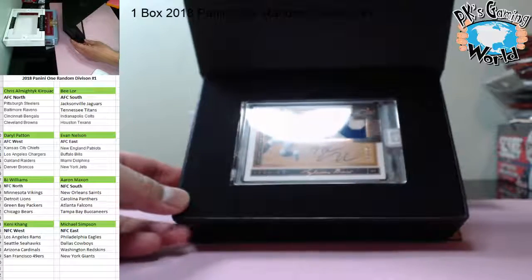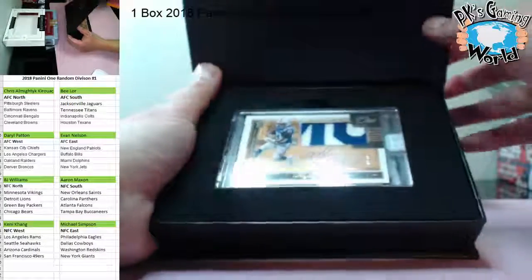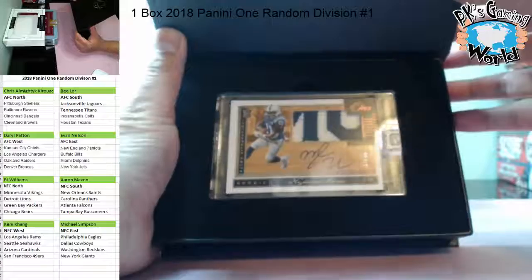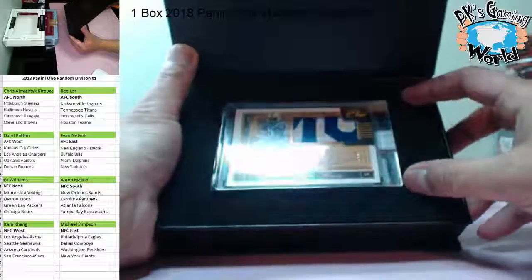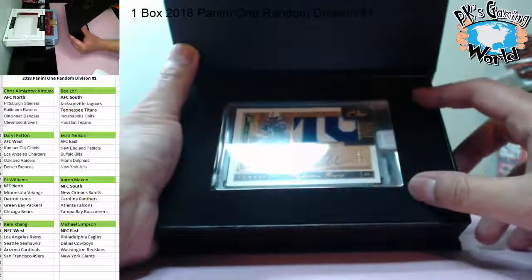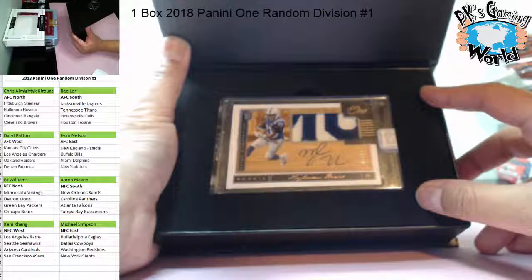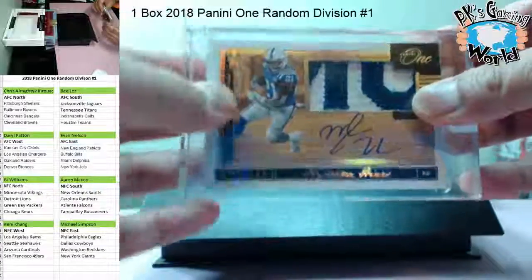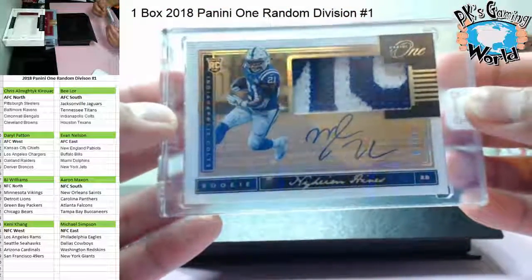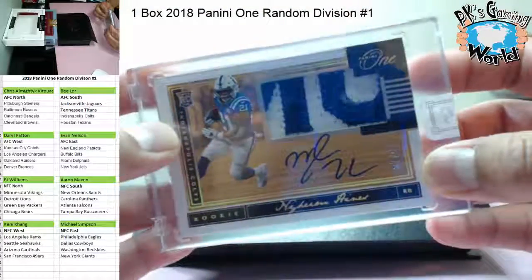We have Naheem Hines, 10 of 10 - nice low number! Not sure you guys saw that but 10 of 10, Naheem Hines to the Colts. Nice patch, goes to the Colts. Who has the Colts? Colts goes to the AFC South B - you got it. Let's check it out, let's bring it up closer.